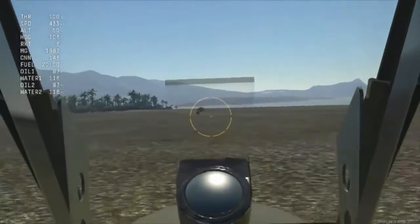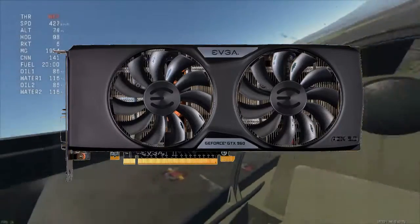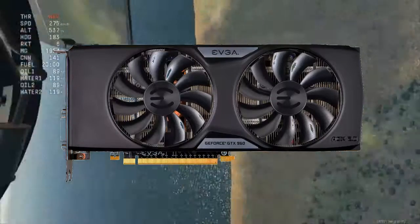Como tarjeta de video usaremos la EVGA GeForce GTX 960 en su versión de 2GB en la edición Super Super Clock de EVGA. Esta tarjeta tiene un excelente enfriamiento gracias a su ventilador ACX 2.0.